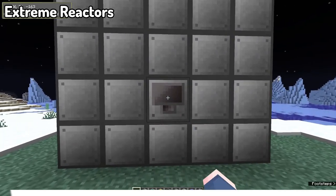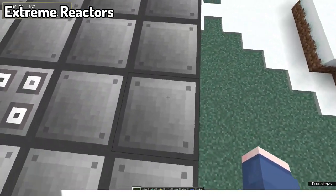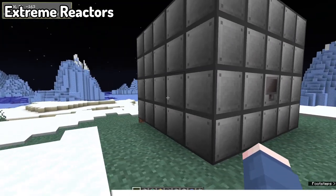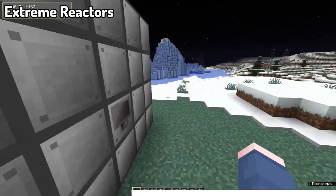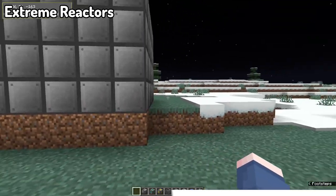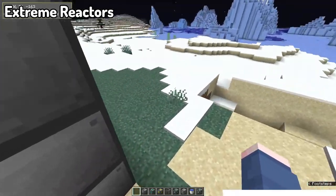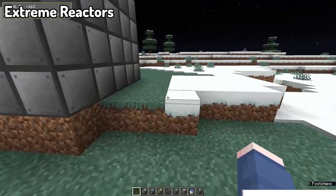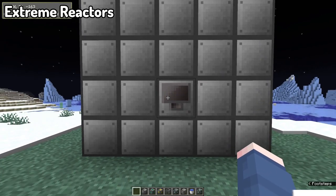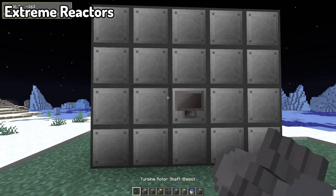The last mod in this video is Extreme Reactors, which is another way to get power if you need it. Basically, if you need more energy for your machines, this mod gives you an extreme amount of it through nuclear power using reactors. These are extraordinarily useful if you want an excess amount of power for any power-hungry builds. It's a really cool and interactive system, allowing you to make big, complicated reactors or very simple ones that require next to no maintenance.